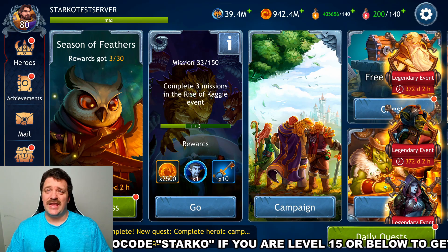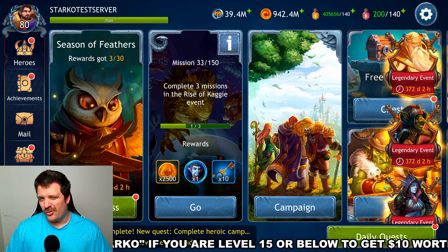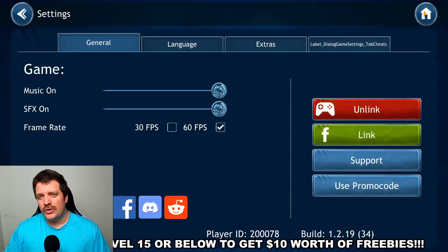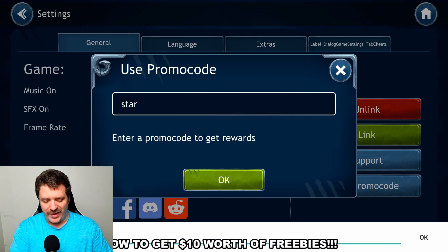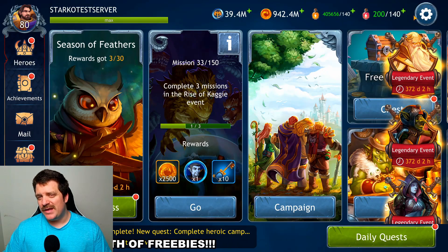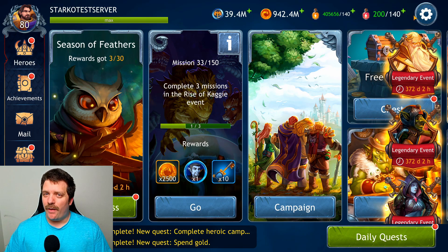Before we get into the details, if you are new to the game or level 15 or below, make sure to use the promo code STARCO to get 10 dollars worth of freebies. Go into Settings, use promo code, enter the word STARCO — S-T-A-R-K-O — press OK, and you'll get 500 drag coins and 250,000 gold, which helps you get a head start in the game.